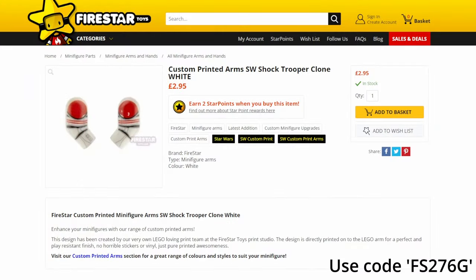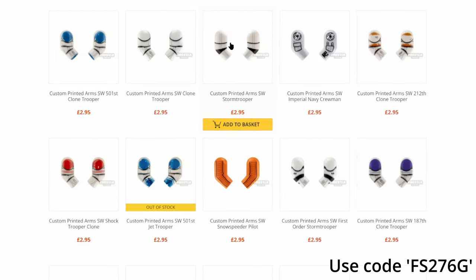The shock trooper arms are actually in stock right now, they're only £3 so that's not too bad for the level of detail they provide. There's also a bunch of others — I've never really shown you how many arms they print but as you can see there's mostly clone trooper, storm trooper, imperial navy, and you get a bunch of different arms for your Lukes, your Ahns and all the other named Star Wars characters.